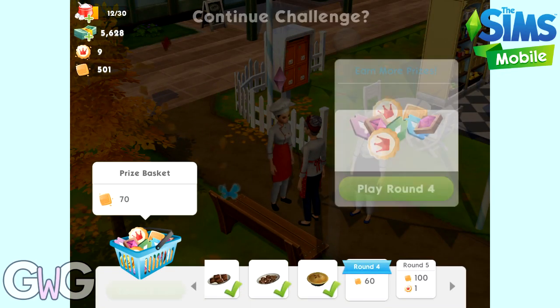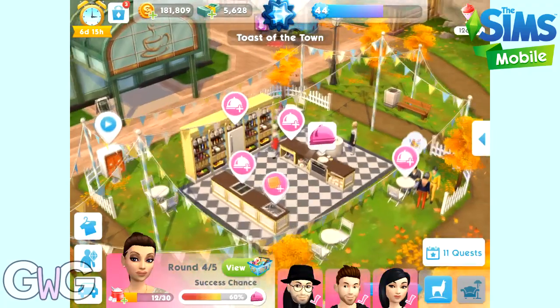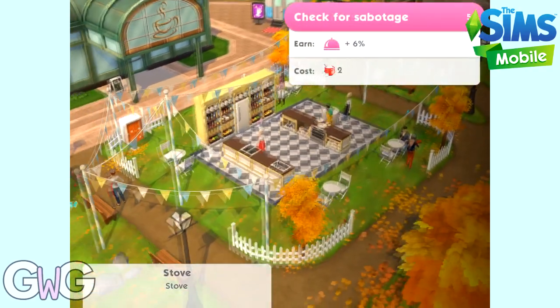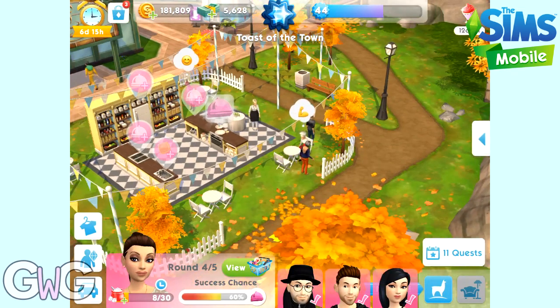And we only have 12 sugar cubes left — can't see this going very well. Round four. There's quite a few options this time: one of them costs sim cash, another one costs simoleons, one costs two sugar cubes, and the other one costs four. So we're going to go with the four sugar cubes one because we get 14%.